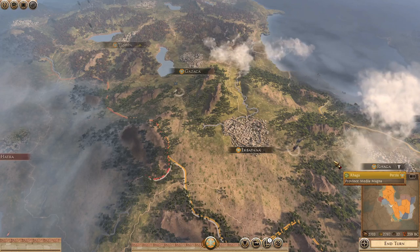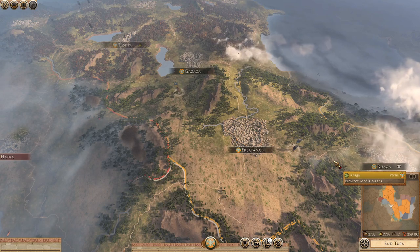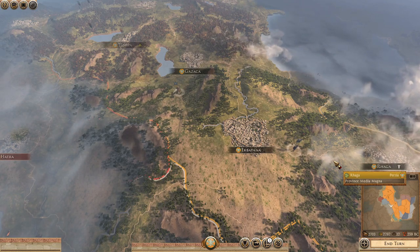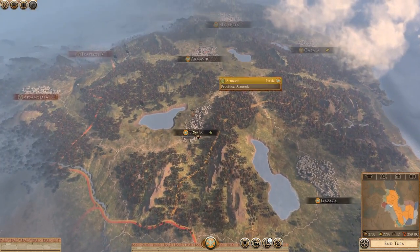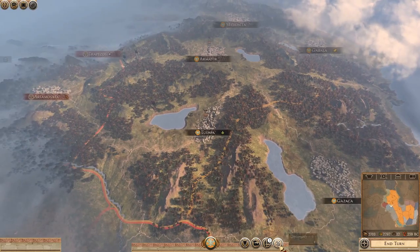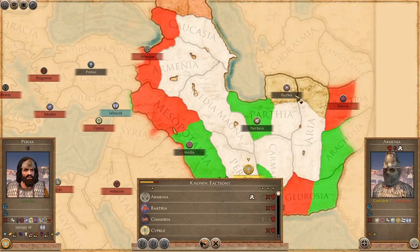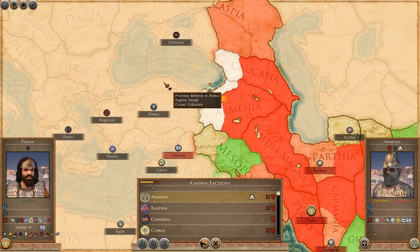Hey Legionnaires, welcome back. We're here with another part of our Persian campaign for the New World mod, Rome 2 Total War, playing as Persia. As you can see, we are at war with a lot of people. Looking at diplomacy it's mostly red with ever so slightly bits of green here and there. Armenia is kind of our main priority at the moment - they seem to have an endless amount of land.